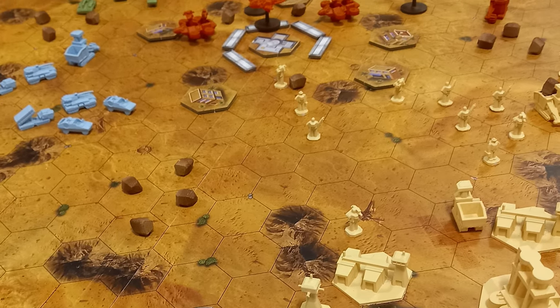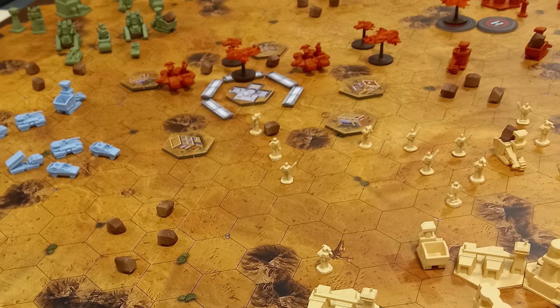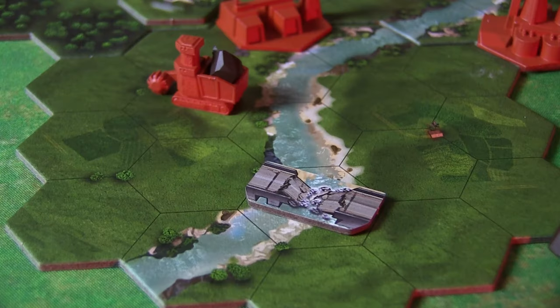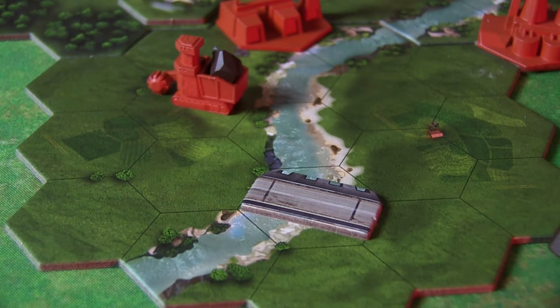Obviously there's terrain you've got to be mindful of — mountains, forests, there's rivers. You can build bridges, they can be destroyed, and you can use actions to repair bridges. But you can also take over your opponent's buildings — all kinds of options as you move across and attack.